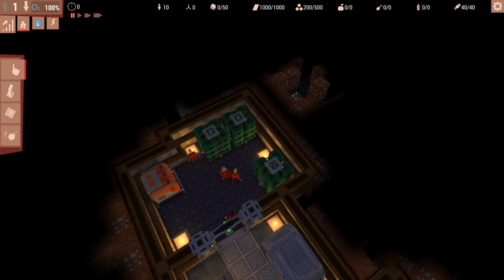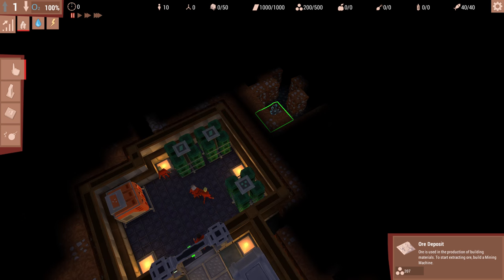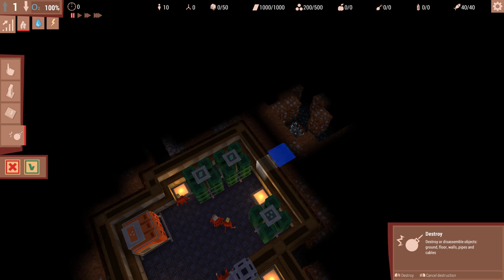First things first, there's an ore deposit here. I click on it and it tells me how much ore it has. Ore is very important for you to build things. The first thing we're going to do is destroy this wall - click the destroy button, click over here, and they will clear all this out. Right-click to get rid of that and say okay.